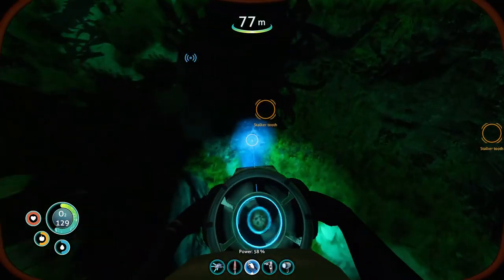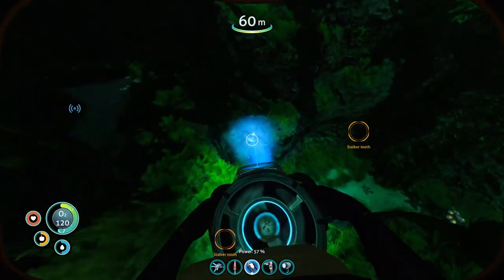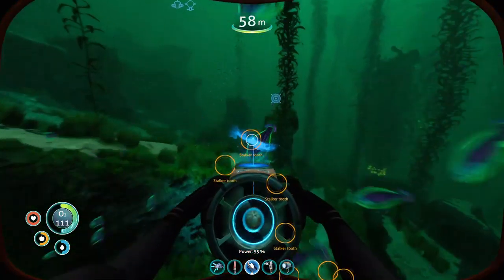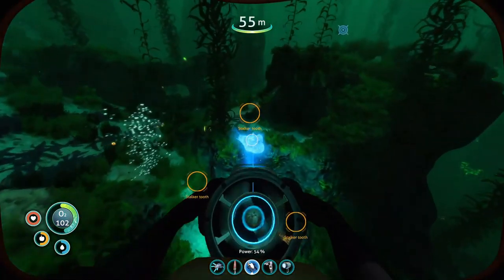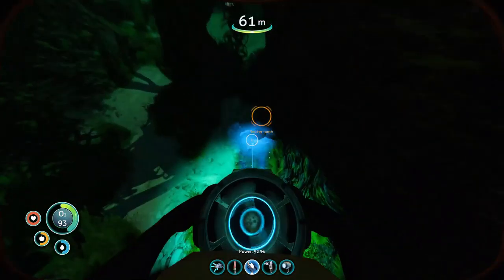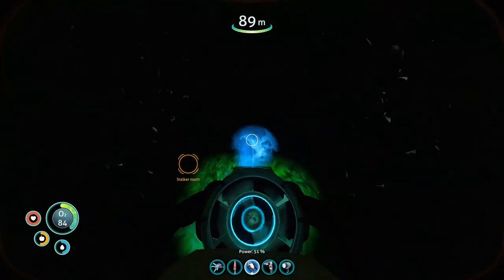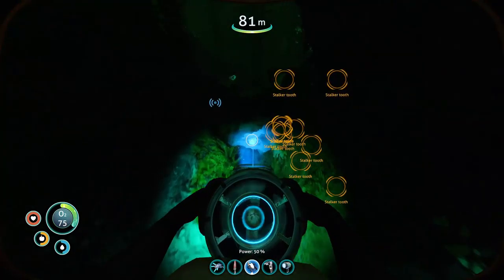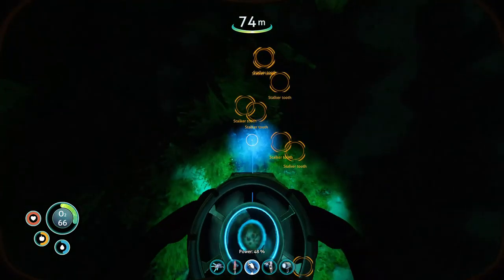This one seems promising - no. Is there like a cave system below here that I'm not aware of? Because none of these - that one is over there - that one seems like it's above ground, it's probably not. Okay, it's not above ground, it's also in the cave system. That doesn't make any sense at all. How are all the stalker teeth down there? Are they like falling through the ground and ending up at that level? Because there's no way to get down there.